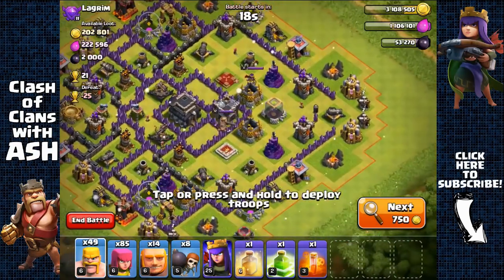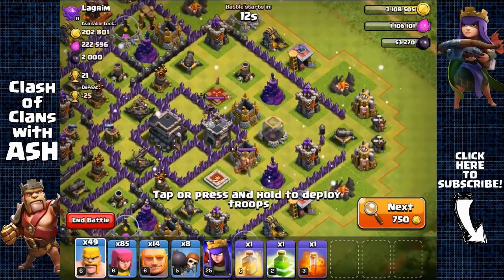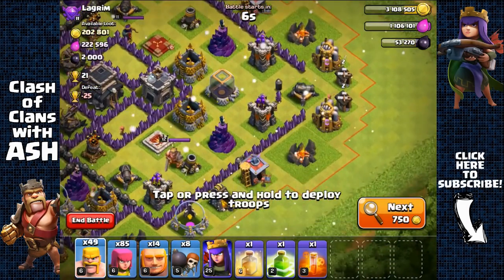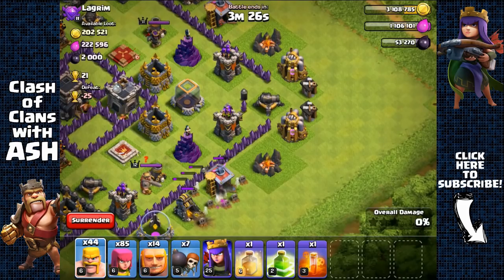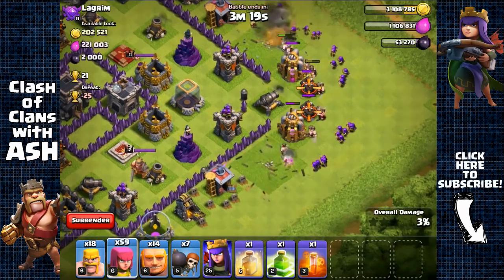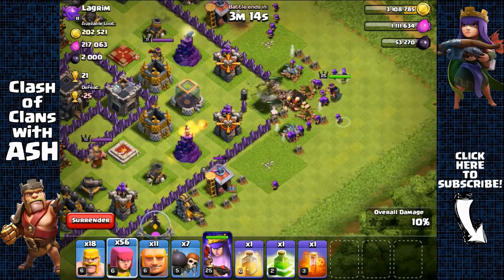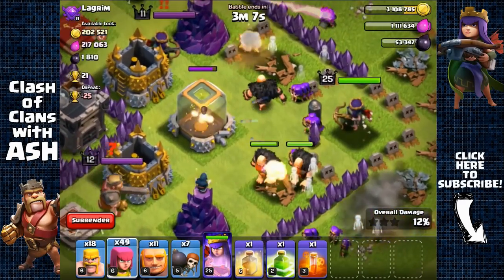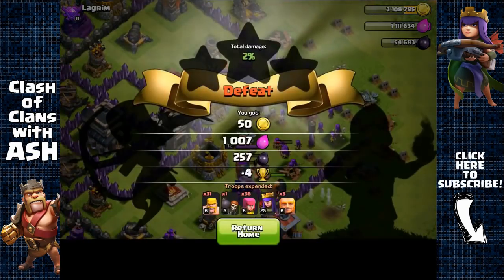2,000 Dark Elixir here — the storage is right outside so it'll be very easy to get. Town hall not so much, so just going for the Dark Elixir storage. Checking the clan castle first — nothing inside. Sending barbarians and archers, removing the army camp, spreading barbarians behind, sending out one, two, three giants — that's all we need. No giant bombs. Quickly taking it, activating ability and heading out with 1,400 Dark Elixir.